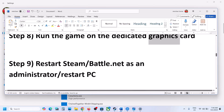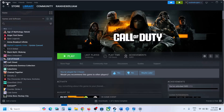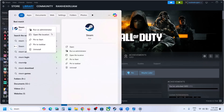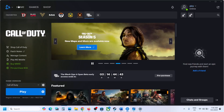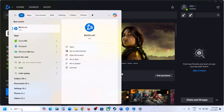The next step is to restart Steam or Battle.net as administrator. Close Steam by going to Steam and clicking Exit. Then type 'Steam' in the Windows search box, right-click on Steam, and click Run as Administrator. Similarly for Battle.net, close it, then right-click and click Run as Administrator, and then check.